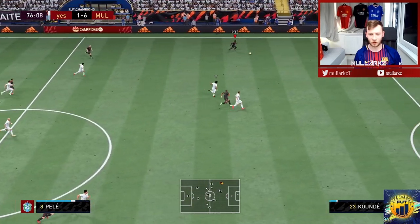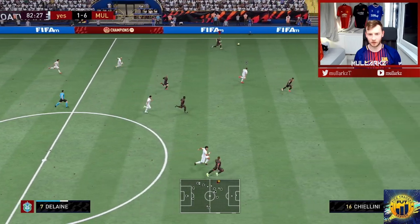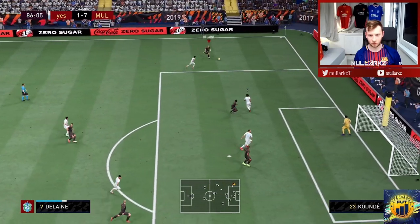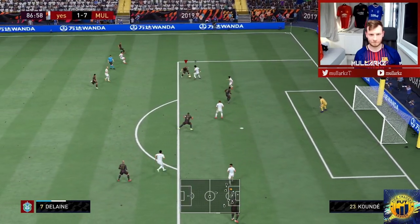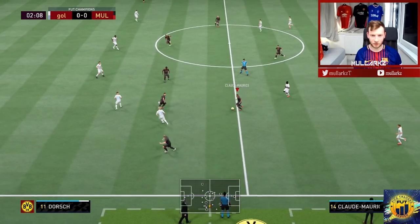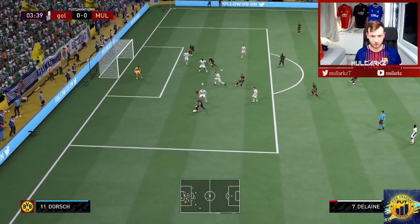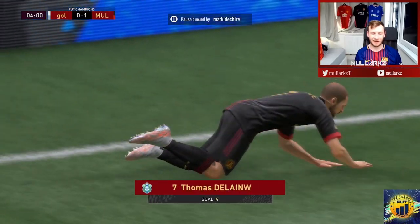Making an attacking run forward straight away. Look at the attacking AI on him — already looking to make that run forward. Spotted Mbappe, should be an assist — yeah, he's not going to miss from there. What a ball that is. Just putting a muscle on the way through. He's very quick as well. Nice turn — it's Tom Delane on the right foot as well. Like I said, he can go either way — left or right foot.